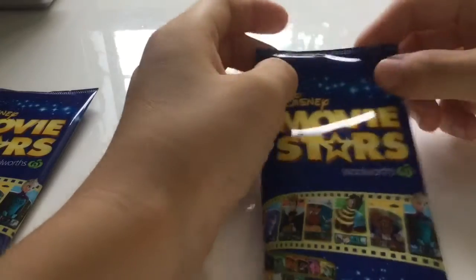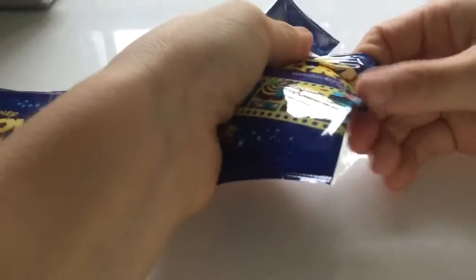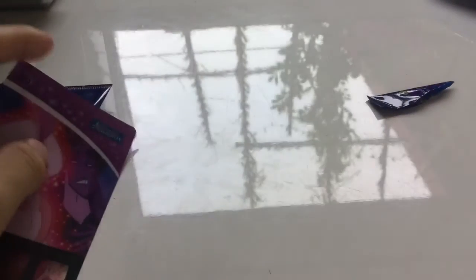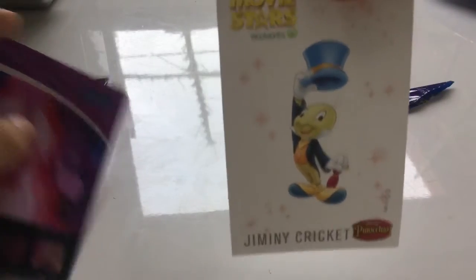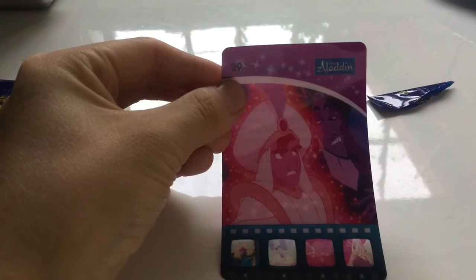For the last and final pack of the day, let's see what we get. Just pray, just freaking pray. Let's open it — I'm not going to show you the card. So, for the sticker, we have got Chimney Cricket, and for the card, we got Aladdin.